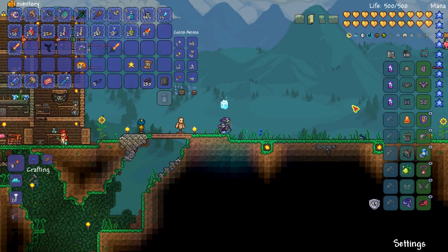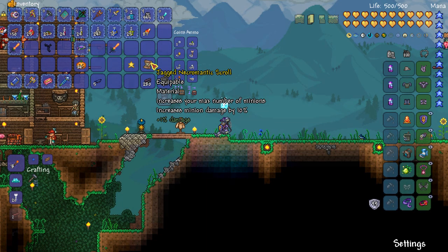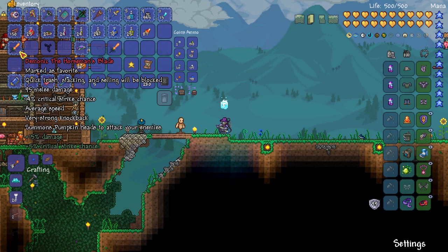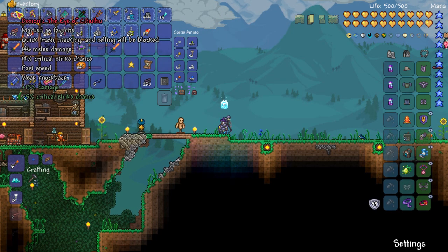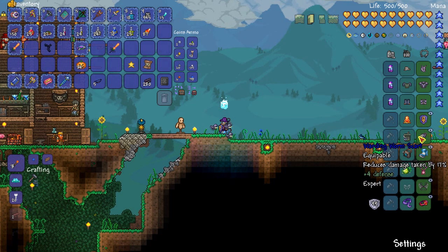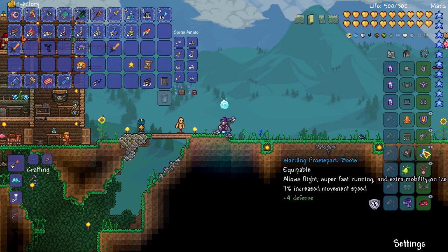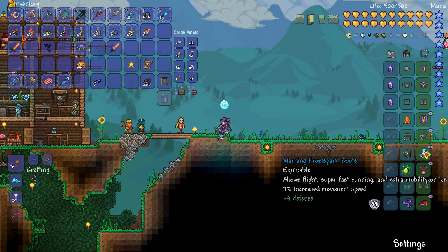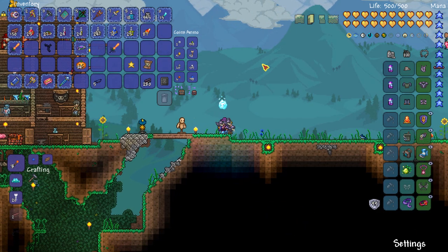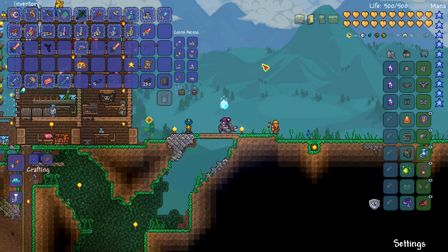I did a couple more pumpkin moons off camera and made some progress. I got to wave 13, got a Necromantic Scroll which increases your max number of minions, got another Horseman's Blade, and got a Spooky Twig which is used for wings. But I think rather than using the Horseman's Blade, I was having more success with the Eye of Cthulhu. I've already racked up enough money that I started reforging more things to warding. The Wormscarf and the Frostbark Boots were armored and are now warding.